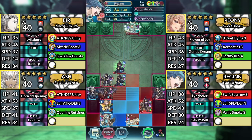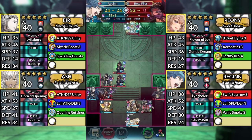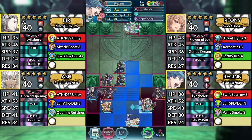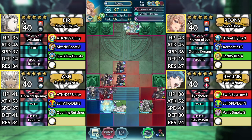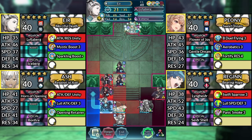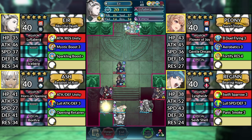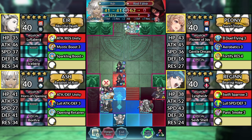Turn 4, move Regan up to the right and attack the Bow Flyer. Then Canto one space to the right. Move Ash up to the left. Move Peony below Ash and dance Ash. Move Air down to the right and attack the Troubadour. Move Ash up to the right and attack the Red Fafnir, then move Ash up and attack the Red Fafnir.